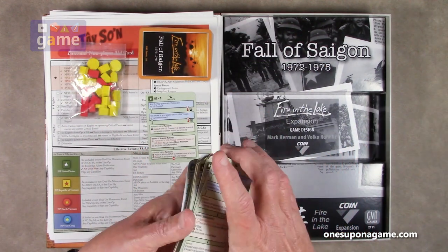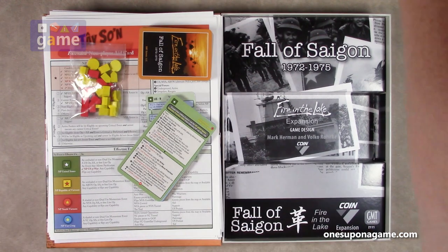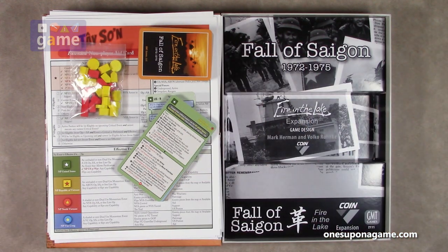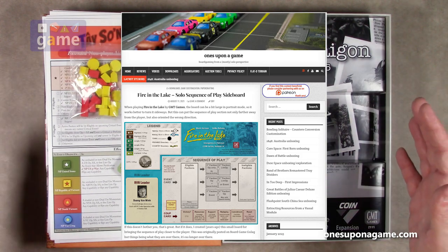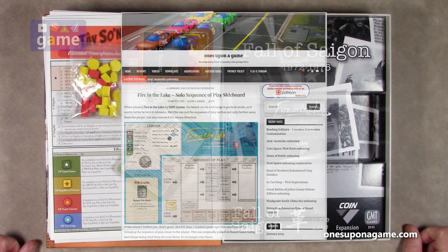I will mention, if you're a fan of Fire in the Lake and you play solo, the board for Fire in the Lake is portrait orientation, so it goes out long, which could be hard to reach everything. And if you turn it sideways, then where you place the cards and the markers to determine which faction is going to work that card turns sideways too. On my blog, onceuponagame.com, there is a smaller sideboard that I created years ago — Volko saw it and liked it, actually. So if you play solo, you can download that for free, print it, mount it, and when you play you can turn the board sideways so it's easier to reach everywhere over the map. Then this little board just sits off to the side and allows you to do the same functions and read them clearer. I just found it was very helpful.